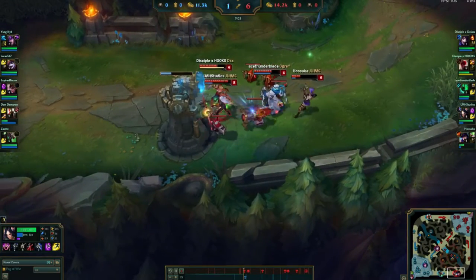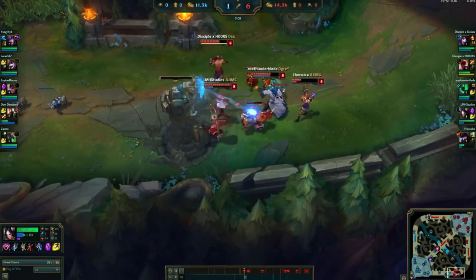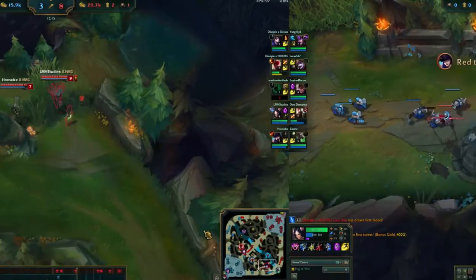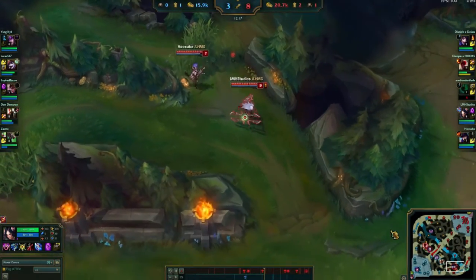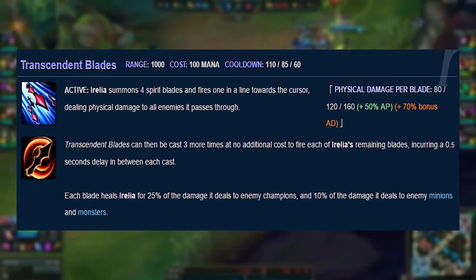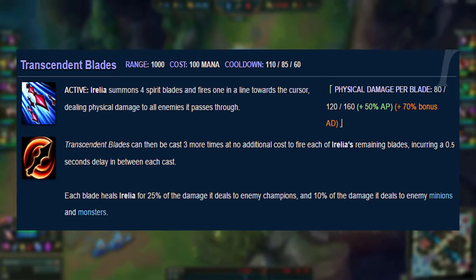Always be on the lookout for the correct time to engage, because Aurelia is one of the few champions that is better fighting with lower health — not only will you stun, but you will also heal on your basic attacks thanks to your W. Your ultimate, Transcendent Blades, flings four blades forward, dealing physical damage to your enemies, and also heals Aurelia for 25% of the damage dealt with those blades.